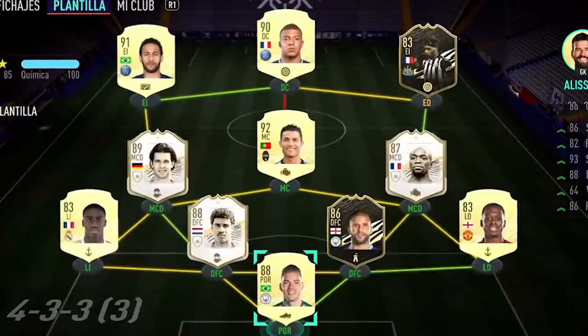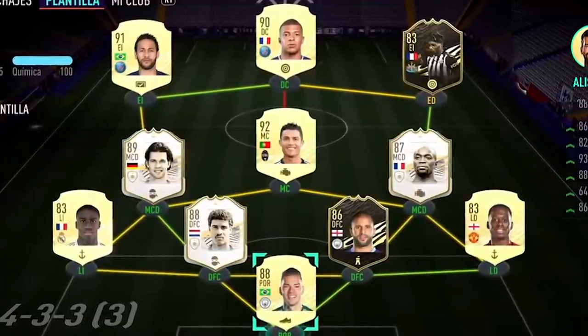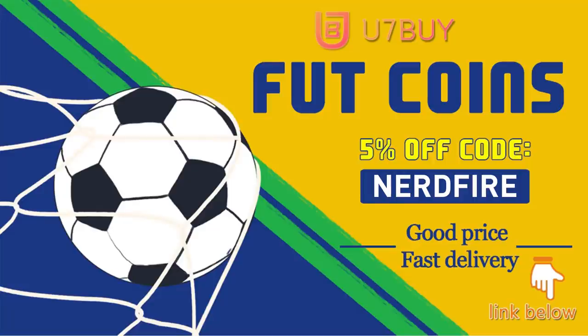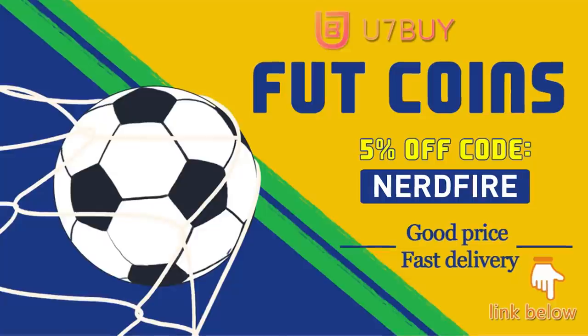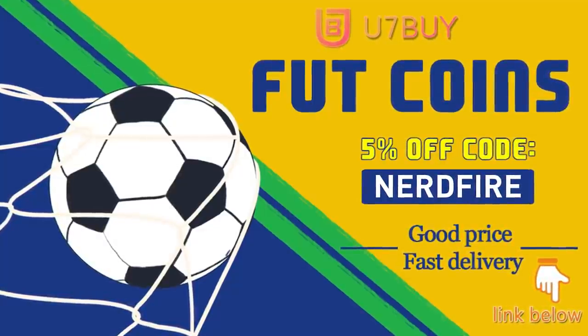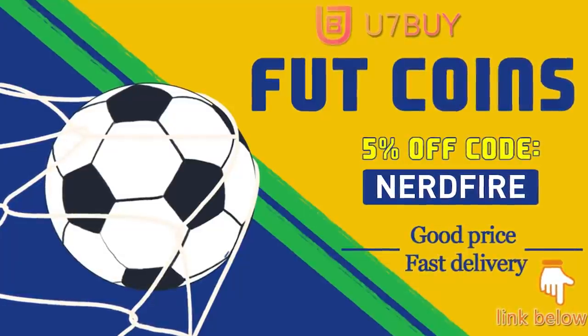83 plus times 10 pack — let's open a few of them up and see what we can get. Are you facing ridiculous teams and stuck with bad ones? Head over to you7buy.com and get yourself some FUT coins using the code nerdfire at checkout for five percent off your order. It'll be linked in the description — they are cheap, safe, and the most reliable.